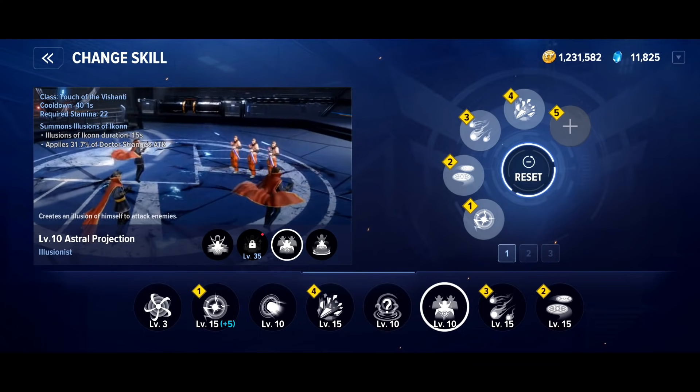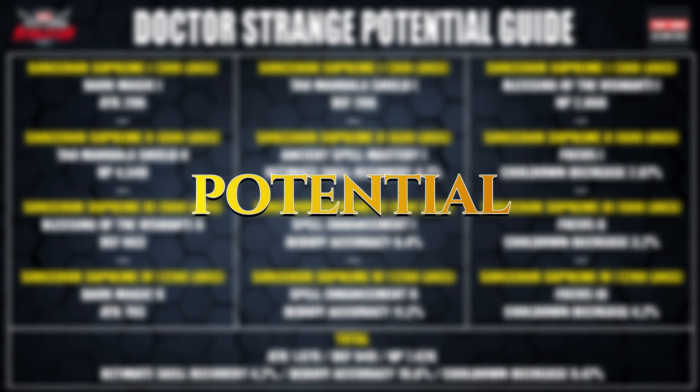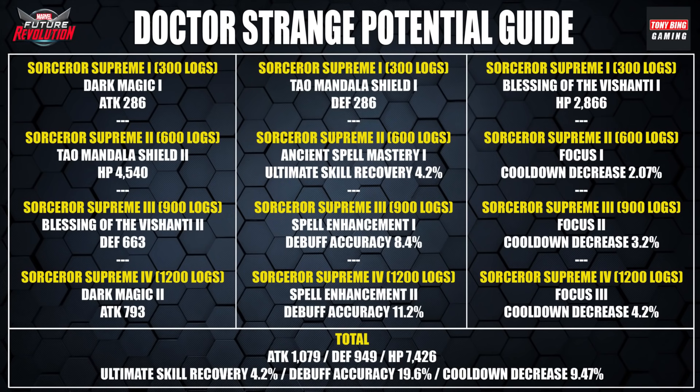Now let's talk about the potential — the stats you want to focus on. Your goal is to max out if you're making a character your main, but that takes a fair amount of time. The priority stats I would say are attack, ultimate skill recovery — because his ultimate skill is incredible — and debuff accuracy, so you're more likely to land a snare. I wouldn't bother with cooldown decrease because you can actually run out of stamina relatively often in this build, making skills available but having no stamina to use them pretty useless. Outside of potential, look for stamina recovery on your cards and outfits so when your skills are available you can cast them straight away.